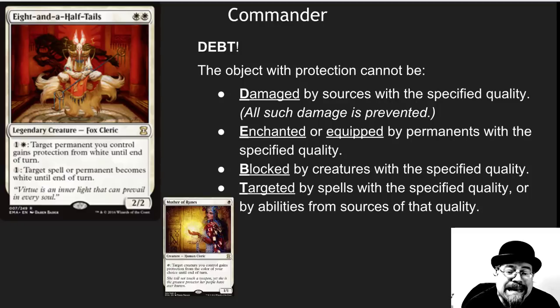Finally, it cannot be the target of spells with that specified quality or abilities from sources of that quality. This basically lets Eight and a Half Tails, or Mother of Runes — who's super popular in Death and Taxes, one of my favorite decks — protect pretty much any of your permanents with protection from targeted ways of destroying them. Now, Wrath of God is still going to destroy everything out there. Even though it's a white source and you give it protection from white, that is not in the list of protected items.